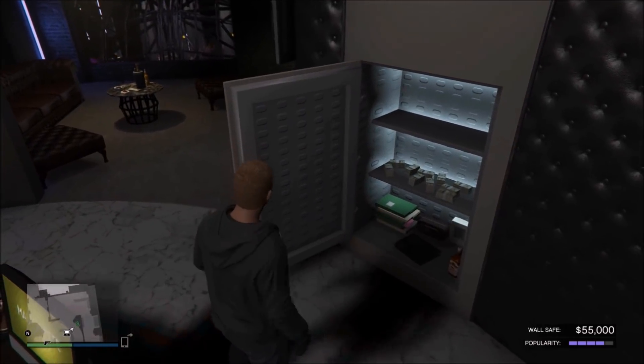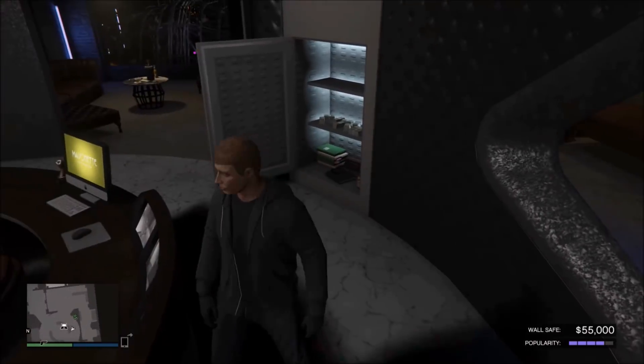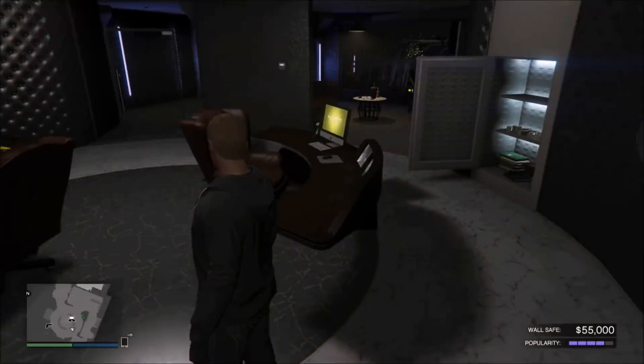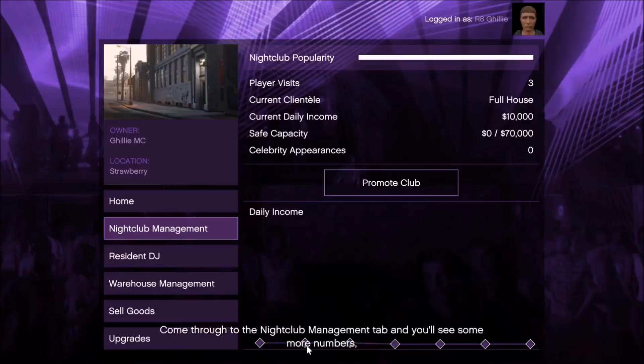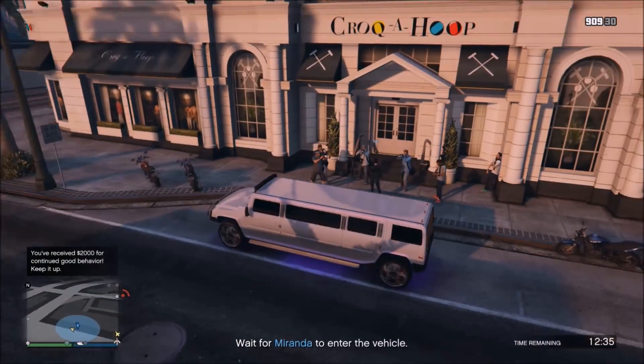The daily profit is entirely dependent on your club's popularity. As it goes down, so will your daily profit by $1,000 increments. You will have to retrieve this money every so often as you can only hold up to $70,000 at one time in your safe. If you want to increase your popularity, you have to run promotion missions which range from putting posters around the city or picking up celebrities and bringing them to your club.